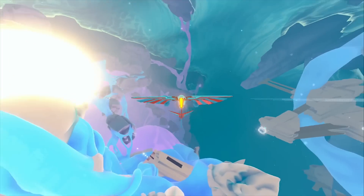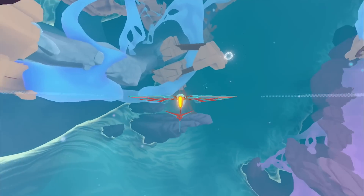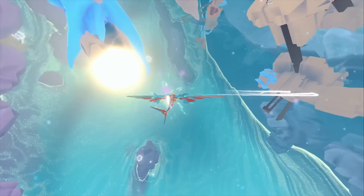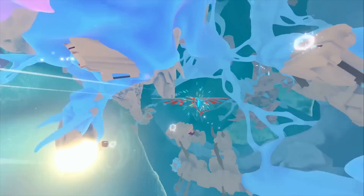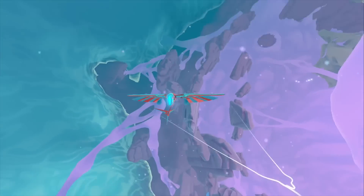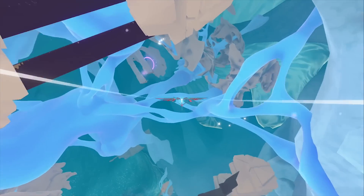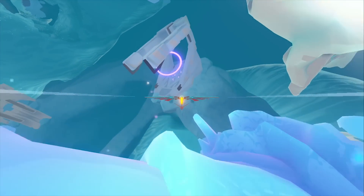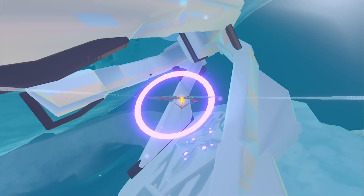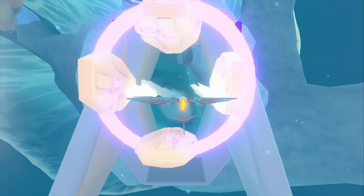The game immediately throws you into the bulk of the gameplay — flying — and it feels fantastic. The ship is very responsive with standard 360-degree controls, and there are a few additionals: boost, dive, and drift for those tighter corners. You'll also be introduced to abilities such as cutting rope with your wings and piloting underwater as your wings collapse and you turn into a submersible. As you progress, these skills become instrumental to progression.